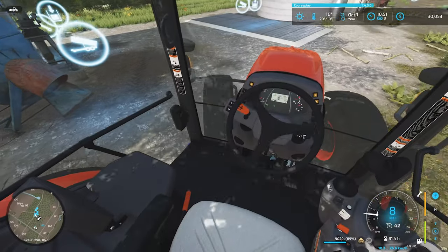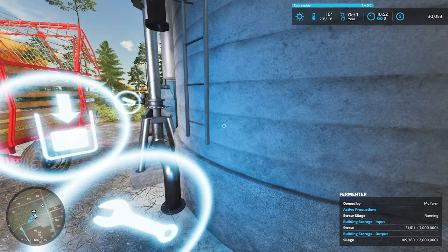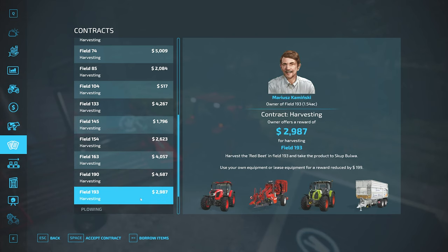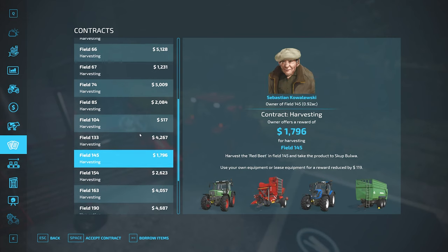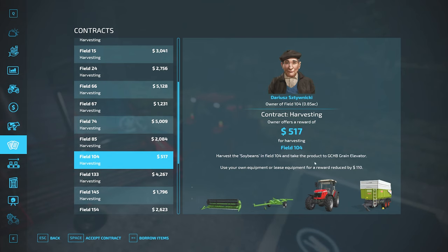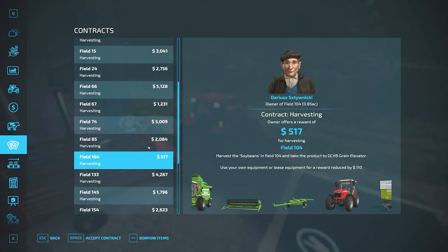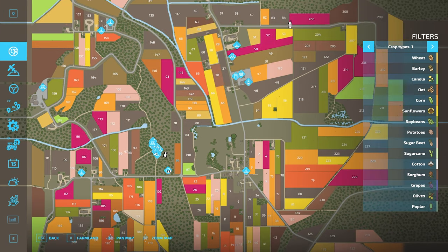Took a peek at available contracts: a couple of soybean contracts and two plowing contracts. Plowing is not going to give us straw and we're hungry for straw. Beets, carrots, sugar beets, red beets — I didn't know there was a difference between red beets and sugar beets. The first field is 67 and the next is 104 — 104 looks like it's around here somewhere, right around the corner from us. 67 is right up in town.